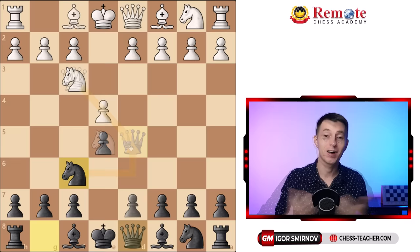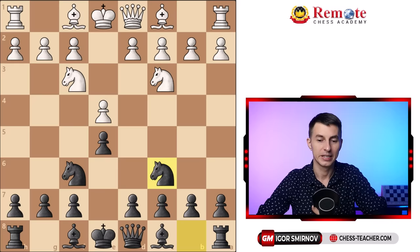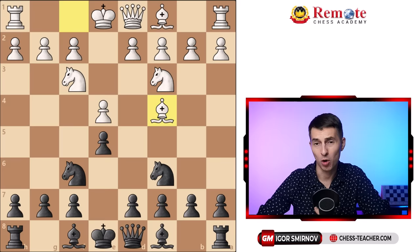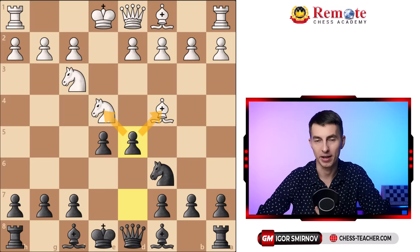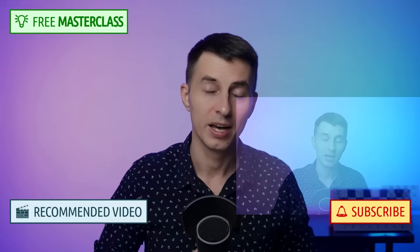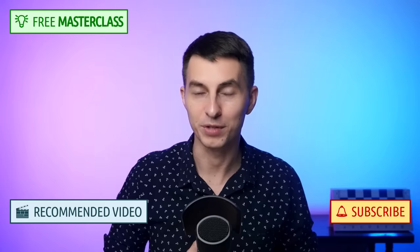Finally, what if they don't want to take your e5 pawn at all? They'll need to defend their own pawn on e4 and play knight to c3. You keep playing the same moves — knight to c6 — and after bishop c4, which is the most common, you have a very interesting tactical trick: knight takes e4. It's not even a sacrifice, because after they accept it, you go pawn to d5 and regain your piece right away. Your opponents are usually completely confused and lose games badly. I've got another video analyzing this variation in greater detail, so if you plan to try the Homar Gambit, check that video next.